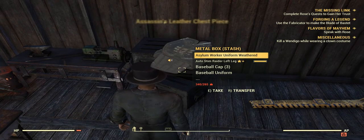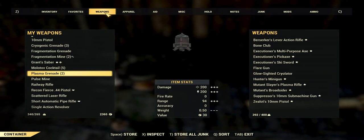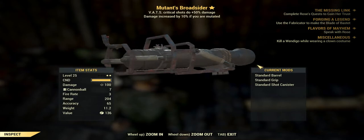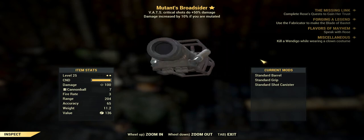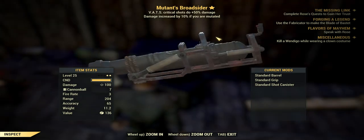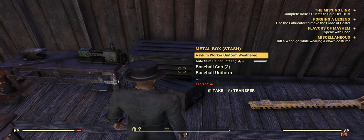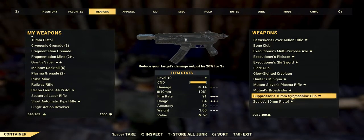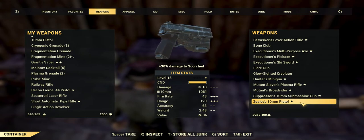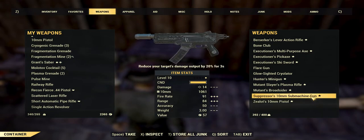We did the Hunter's Minigun and the Mutant Plasma Rifle. Now the Mutant Broadsider has had a lot of attention — people are selling a one-star for 490 caps. I was on it for 450 but I'm going to sell this for 350 caps. It's a two-star Broadsider. The Suppressed Minigun is only level 10 — we'll do that for 20 caps. The Azaleot for the Scorch is about 10 caps at level 15 — or I'll do both for 30 caps if anybody wants them.